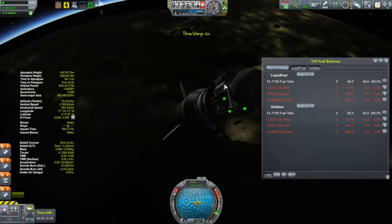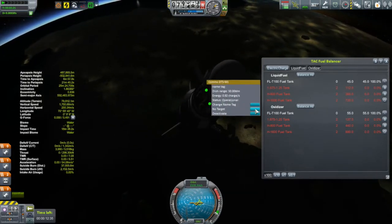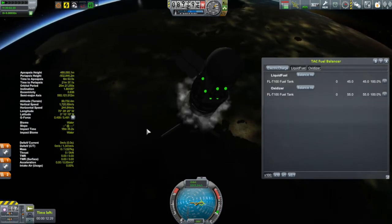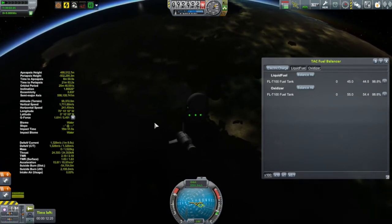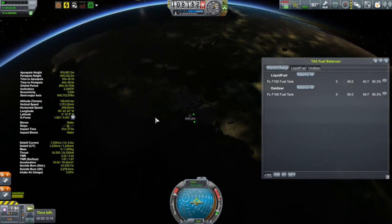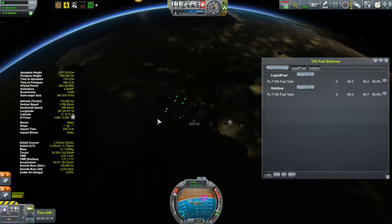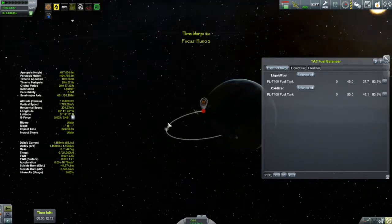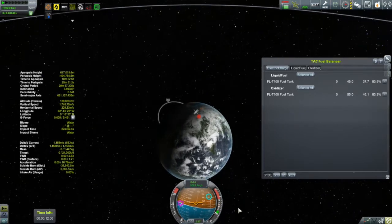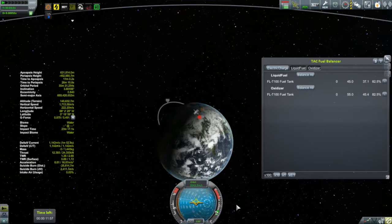We've just run out of fuel on the lower stage, so we raise the dish antenna, activate it, and point it towards mission control. This gives us the ability to detach and still control the vehicle. We thrust up — and yeah, life without SAS. Before it was relatively stable because of the tail fins, but now out of the atmosphere the tail fins don't matter anymore, so this thing has a tendency to just tumble about. The Staputnik probe is not SAS-compatible, so you just have to do your best to keep it on the prograde vector.